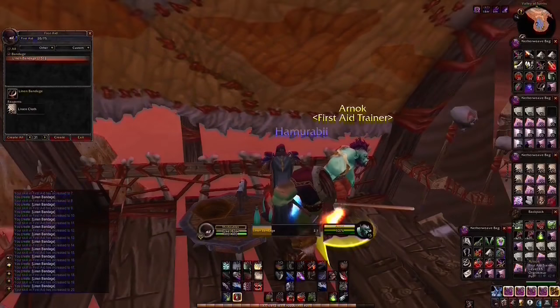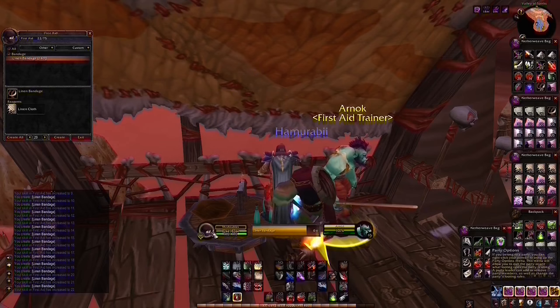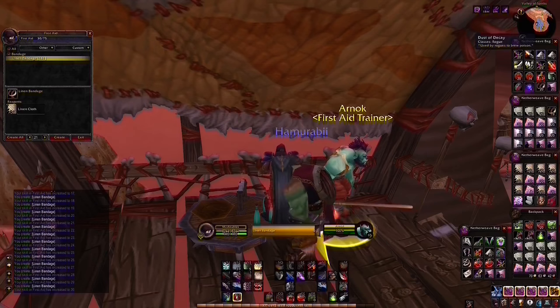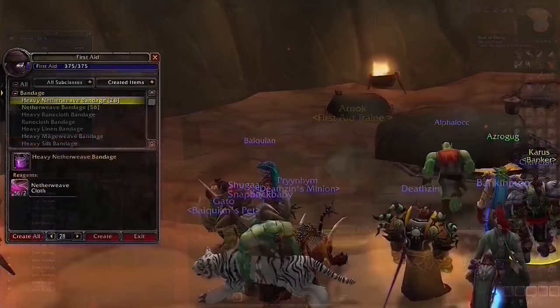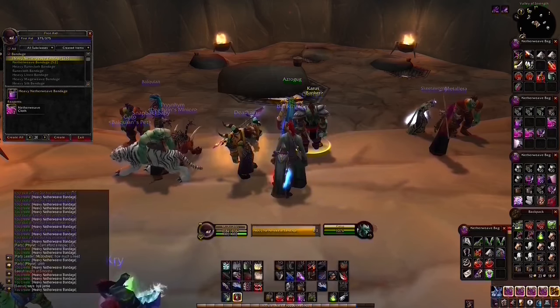One thing I went ahead and did is pick up First Aid. Rogues in TBC don't have a lot of healing, so getting bandages is a pretty big boon to PvP — it opens up scenarios where I can blind, sap, duck behind a pillar, and bandage back up. I maxed it out. I'm leaning towards Jewelcrafting and Mining as my professions, but we'll see.